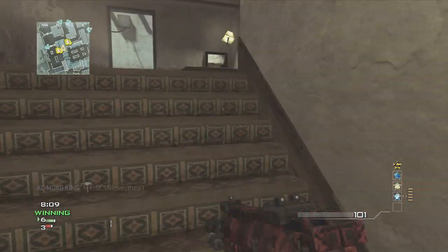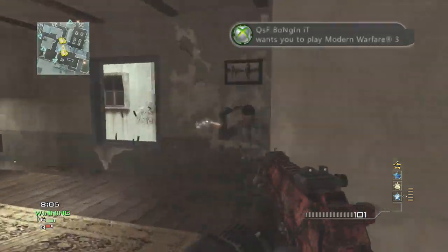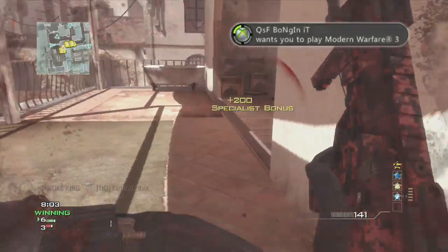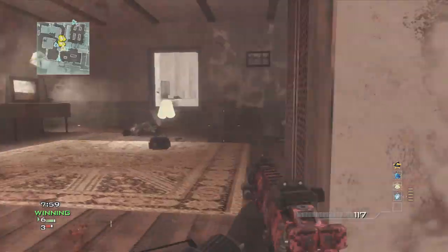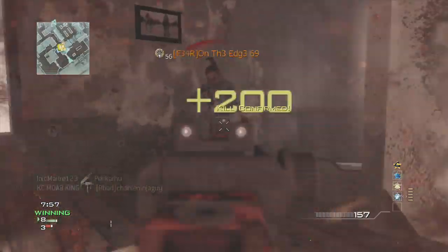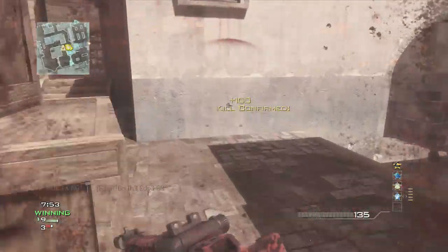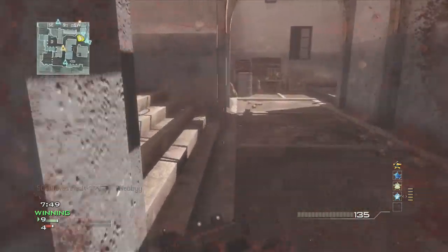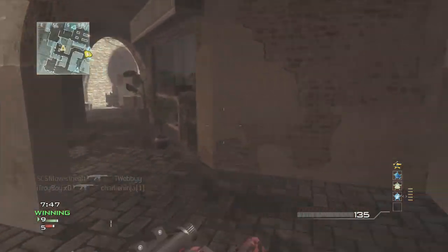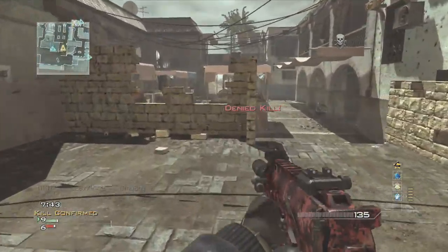The second tip is going into a private match with your friends and just using a sniper. Take some shots at your friends, go into a private match on Dome or something, get some quickscopes going. Every shot with a sniper you really want to hit them, so just go into a private match and start quickscoping and sniping, and you will improve your accuracy. That's how I got mine up.